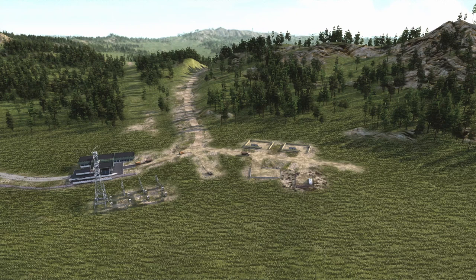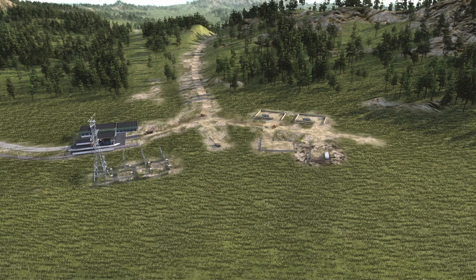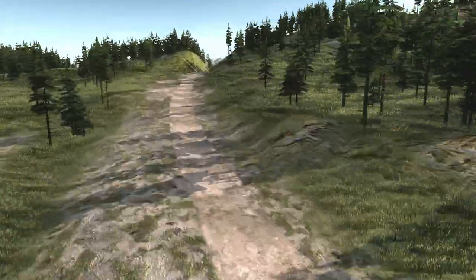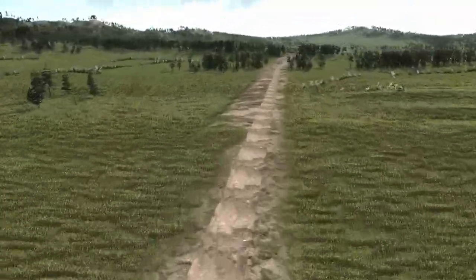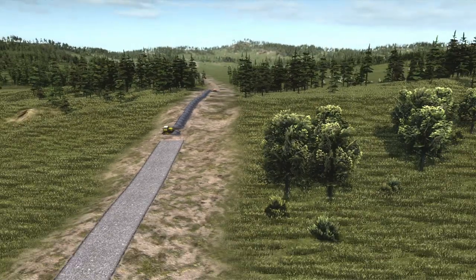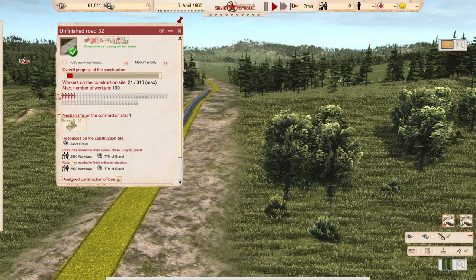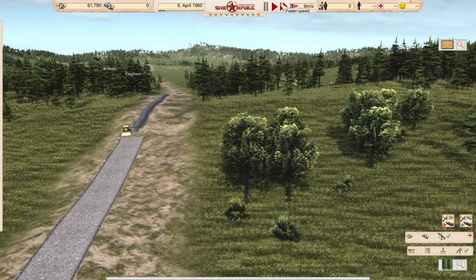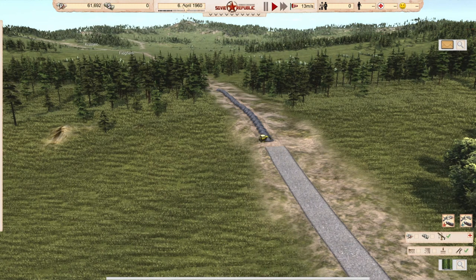Hello comrades, today we will plan our expansion. Welcome back to episode 3 of our no money series. What we have done is we have created a glorious road which goes from the border to our glorious oil field, which consists of one unfinished pump right here. The road is under construction and will take some time. We have 20 workers and one Starly neck, and we have 3000 work days. It will take about two months — we are on the 6th of April.